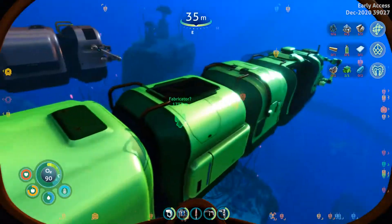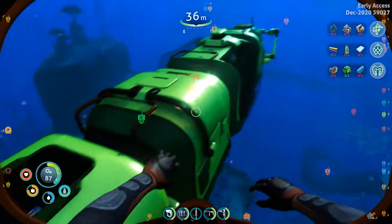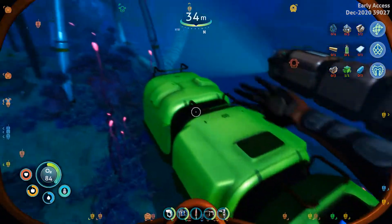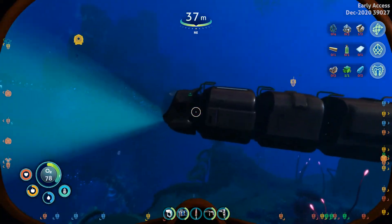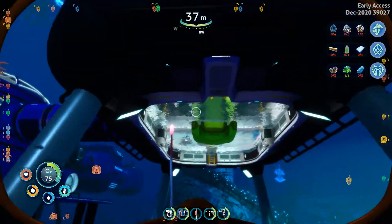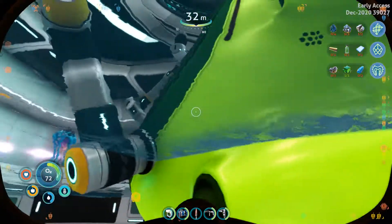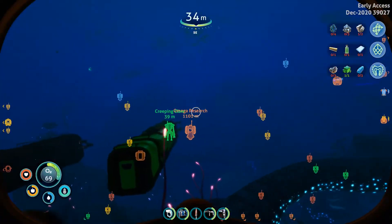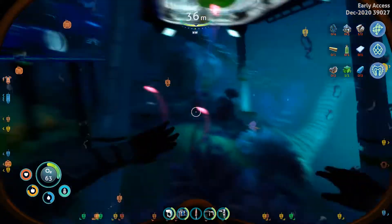Now each of these parts — if you want to change the color of your submarine, these mainly go off the color of the sea truck cab that's attached to it. So you change the color of your sea truck — the cab part — just attach it, and all the rest of the modules will readjust their colors to the scheme that you have on the sea truck.